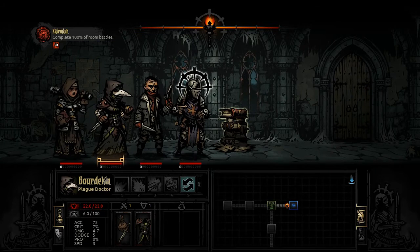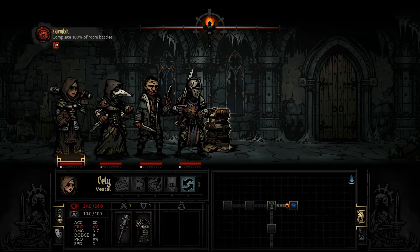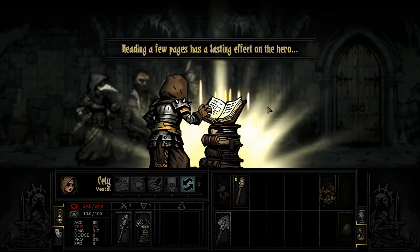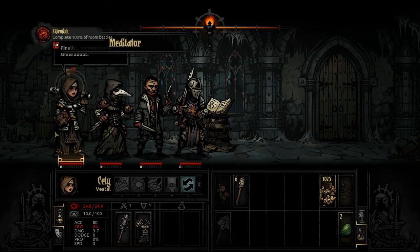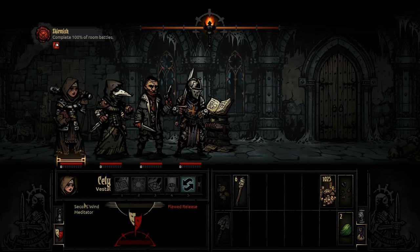Here's a stack of books - this could be good or bad. We'll use our healer to look at it and we're getting a good benefit. That got our character a second good quirk: Second Wind, which gives plus 10 damage when health is below 50%. She also has Meditator, which improves stress reduction when meditating in town and camping. Flawed Release gives ranged attacks negative 3 crit, not a big deal for the healer.